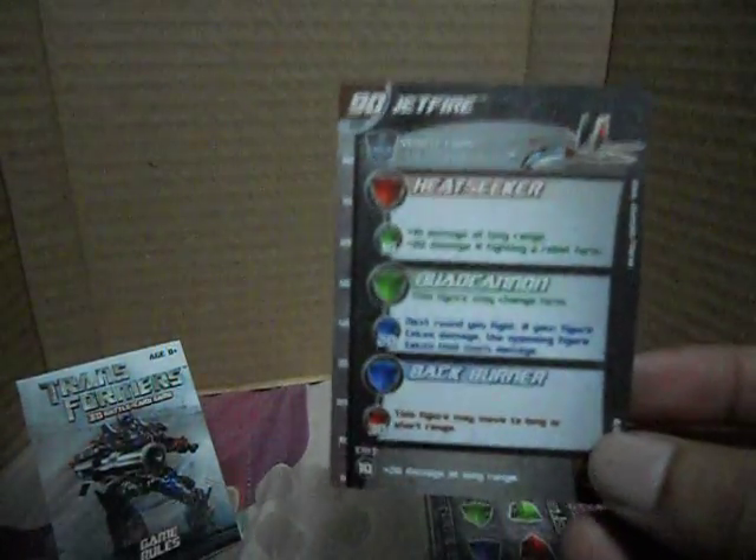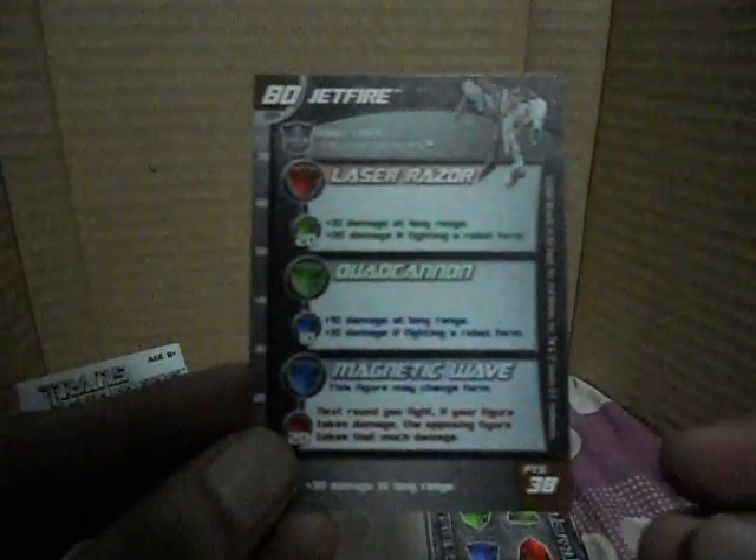Each punch-out can actually turn into a 3D representation of either the vehicle mode or the robot form. To play the game you need to punch these out, as they indicate what attack you use. Each stat card has two phases — the robot form and the vehicle form — and each has an attack that is strong against a certain color.